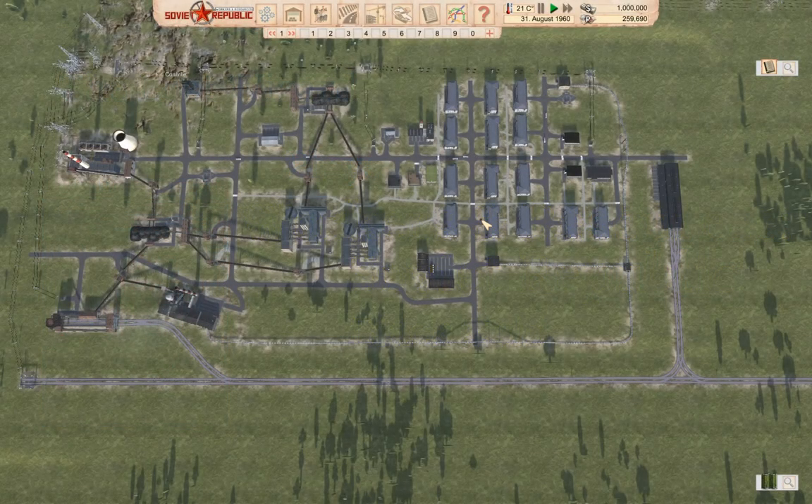Hello everyone, welcome back to Soviet Republic — resources and workers, or something like that. Last time around we got some winterizing stuff going, so we should be almost good for winter, or not — we'll see. What's definitely needed is to get some more income going.